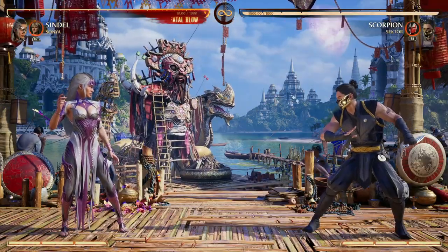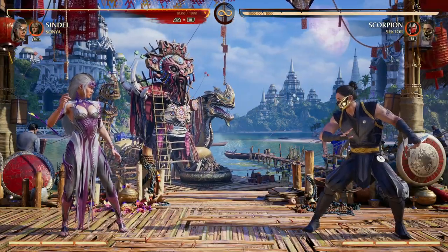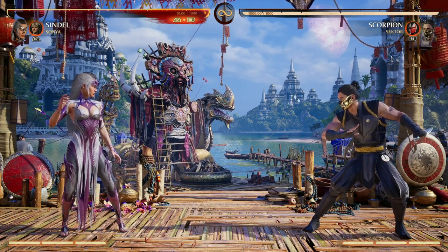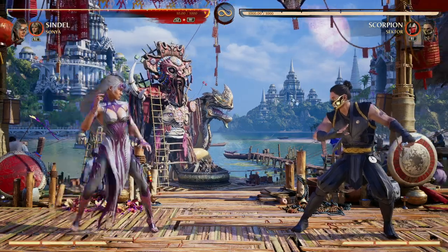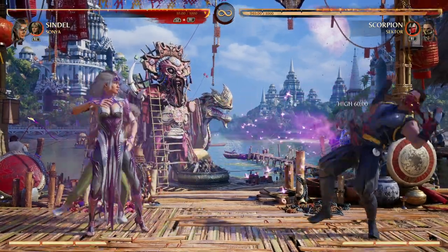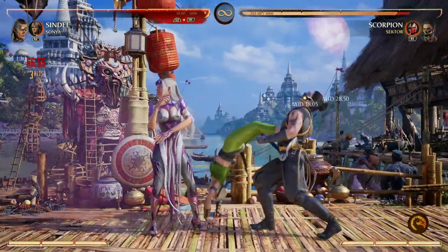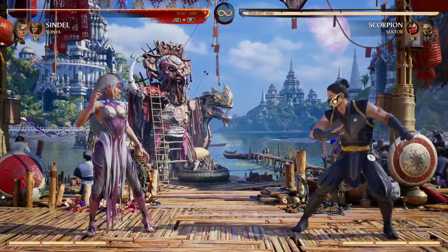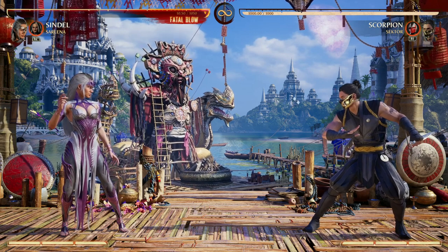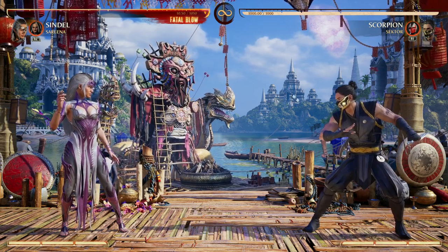A lot of characters have air combos that bounce your opponent back up and allow for combo continuation, but Sindel kind of lacks in that area and Sonya fills that void. That's the main reason I like using Sonya — we also get another projectile and combo extension, which are always great. I think Sonya is a really good overall choice for Sindel. My next choice is actually Serena, and not for the reasons you might think.